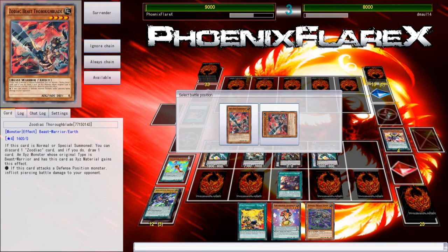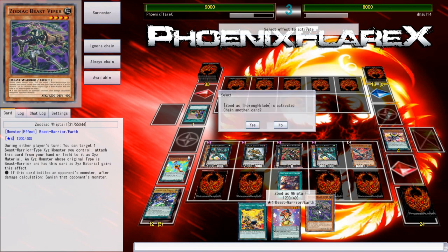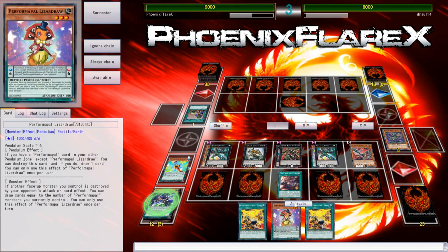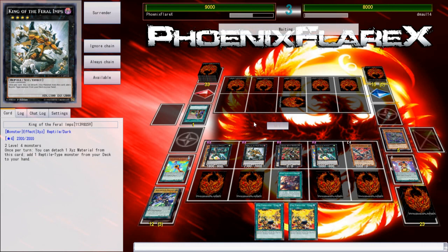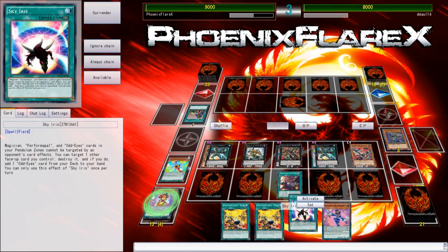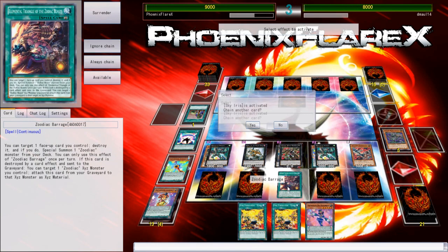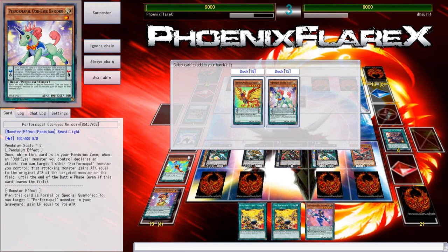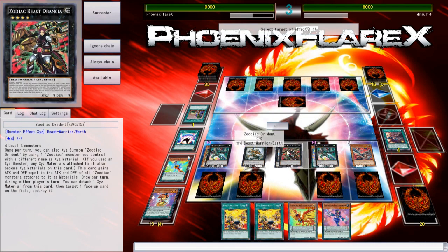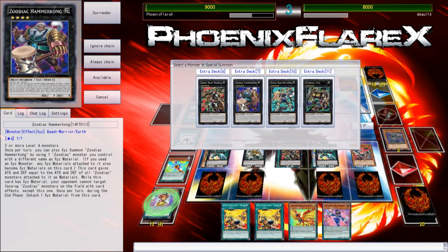I can actually summon Thoroblade, rotate the Whiptail out of my hand, and then summon another Dryden — or I can just summon Whiptail and put it under Dryden. There are a few different options. I do need to clear the Barrage out of my zone so I can play the Tanki. I've got another Barrage down, so I'm not worried. I'll go into Thoroblade and use it to rotate the Whiptail out of my hand — that way I'm keeping my resources flowing. Now I'll activate Emerald and do my Getertle Wizard Draw play so that I draw cards before I put cards back into my deck. That's a Sky Iris — that's very good!